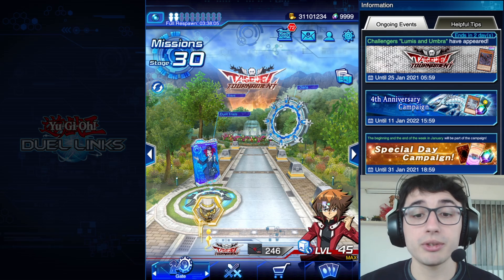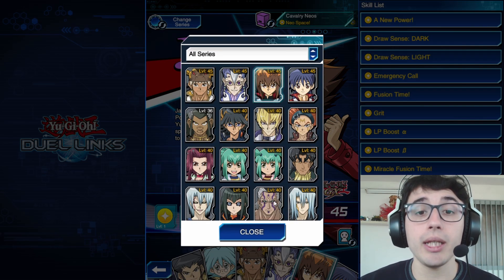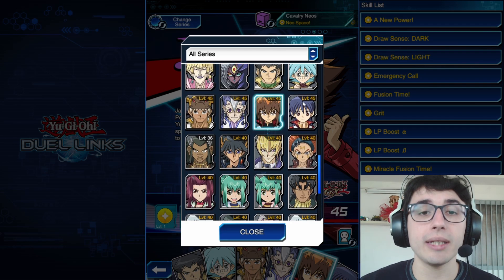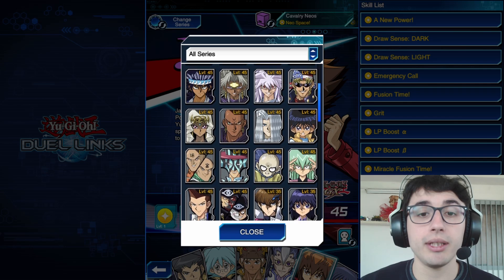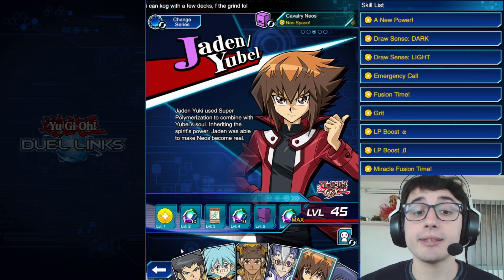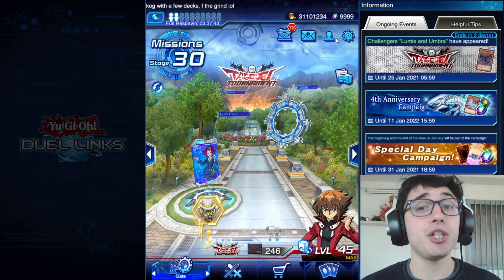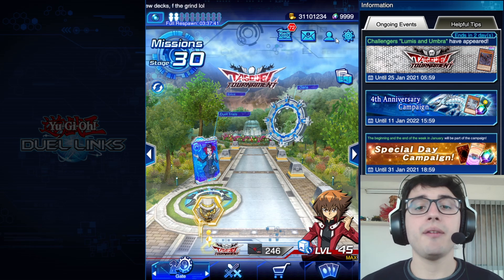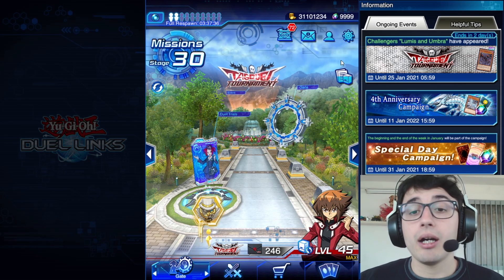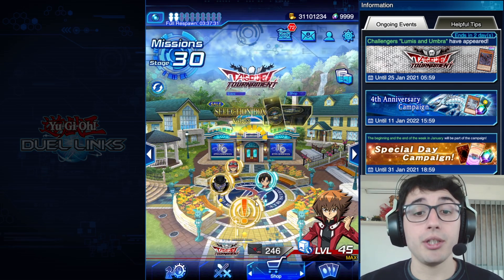Another way to get gems is to farm your characters as much as you can. As you can see, I have all my characters fully farmed except for Axel — all the others are at max level, shown in yellow. The reason I haven't farmed Axel is because I already have 999 gems and I don't want to feel forced to spend them if there are no cards I'm interested in.